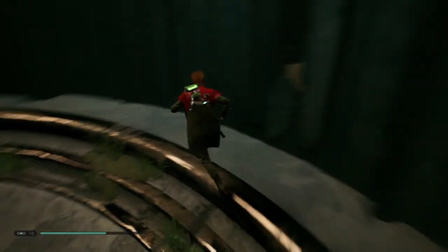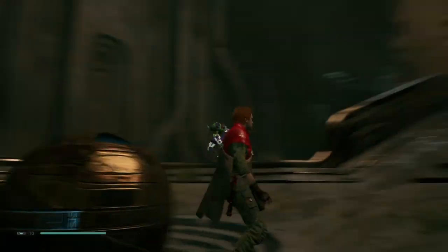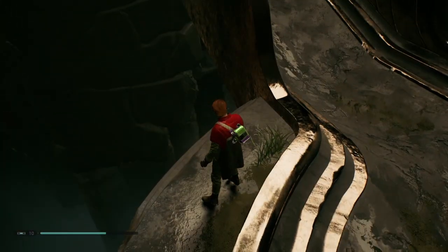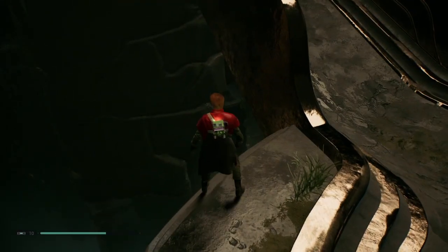So if you stand in the circular part of the ramp and look towards the ramp, move to the edge of the circle and you should see a climbable wall underneath the ramp. Oh I see it, yeah. So jump there and cling on to it and then climb up and you'll see.